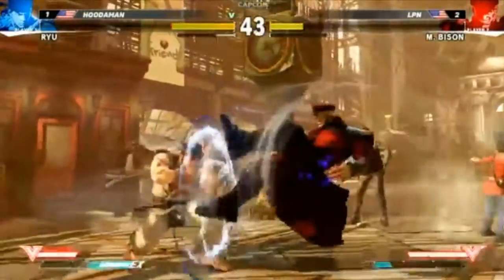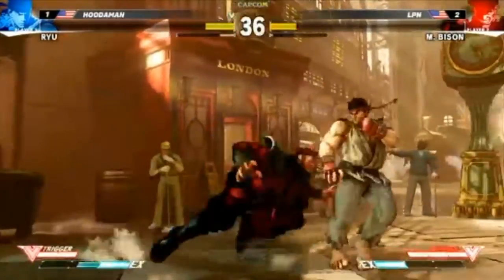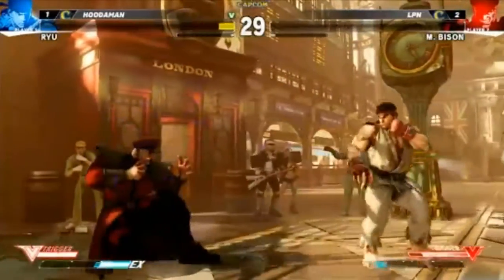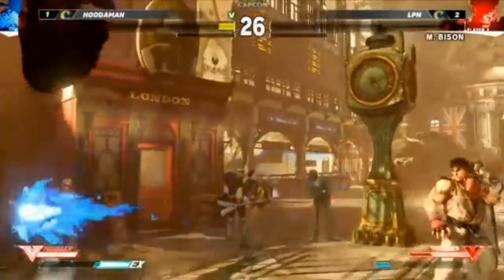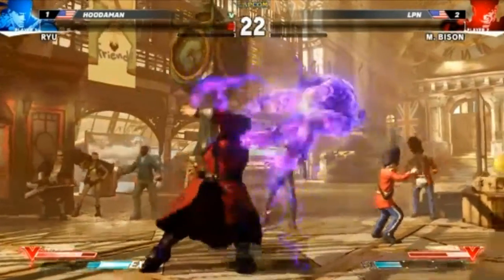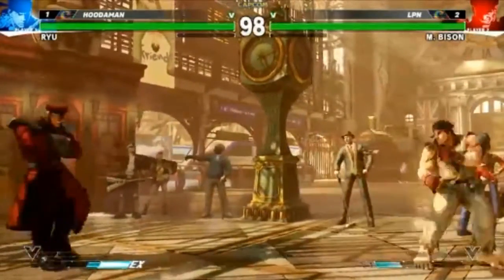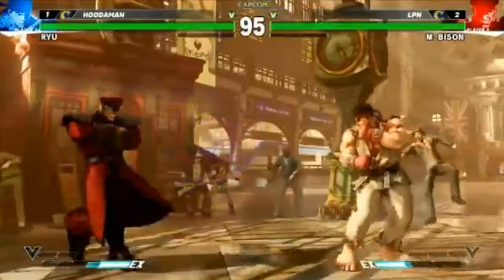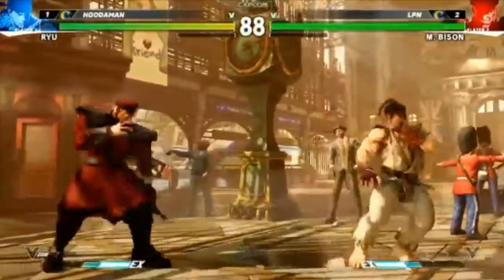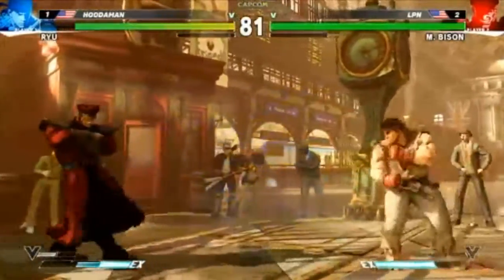It doesn't actually trigger unless it hits. One thing I'll point out is that throw range is not huge in this game. He could have gotten the kill again — just unfamiliarity with the combos. That could have been a PlayStation 4 winning round right there with that V-trigger. The little roundhouse was not particularly safe on block — you saw the different animation when it got blocked.